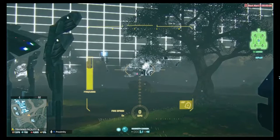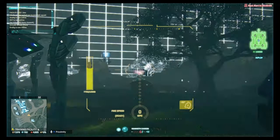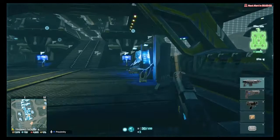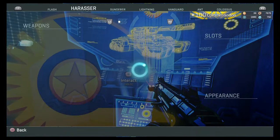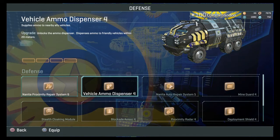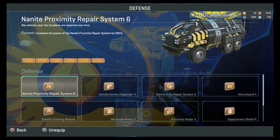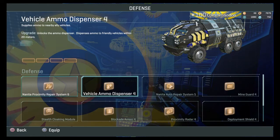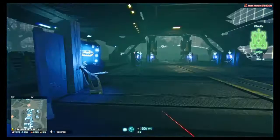For armor convoys or Bastion hunting, I'd recommend having an ANT to give you Cortium, a repair Sunderer, and an ammo Sunderer. The Nanite Auto Repair and Nanite Proximity Repair Sunderers are really important. You also need an ammo Sunderer for the guns — if the gunners are non-stop firing, you're going to need ammo. If you're a new player and you see somebody pull a Colossus, feel free to pull either of those support vehicles — even level one, they are really useful and help support the Colossus.